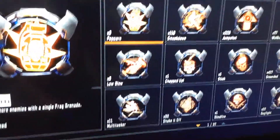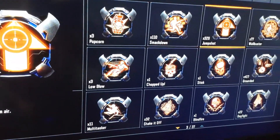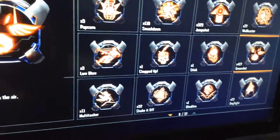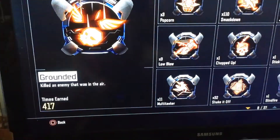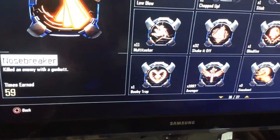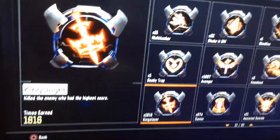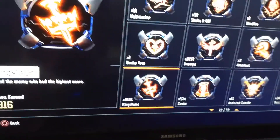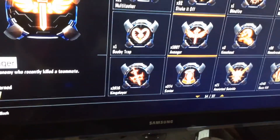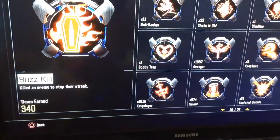Let me tell you what I have: 110 Smackdown, 329 Jump Shot, 417 Rounded, Kingslayer 1,816, 574 Saviors, 340 Buzz Kills.